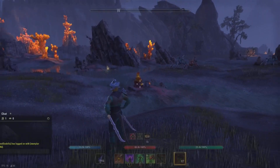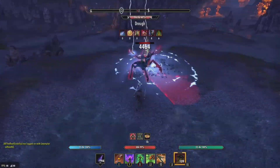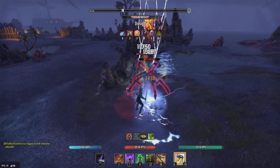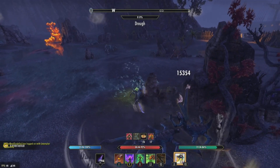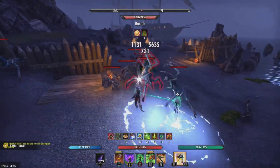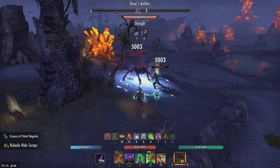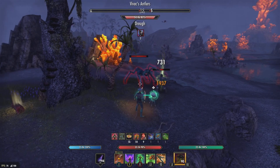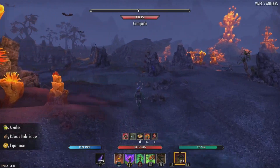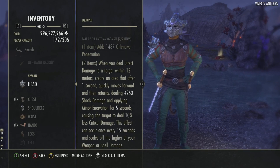This effect can occur once every 15 seconds and scales off the higher of your weapon or spell damage. They're really targeting critical damage with this set. A heavy attack should trigger it. It's a boomerang — pretty interesting. The tooltip damage leaves a little bit to be desired for a monster set; it's pretty underwhelming. I don't see it being used heavily at all.